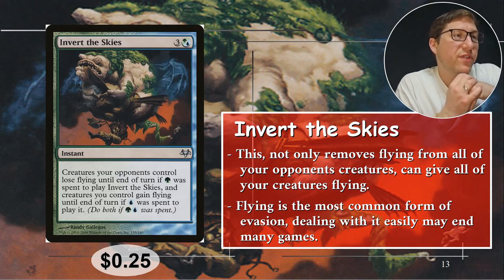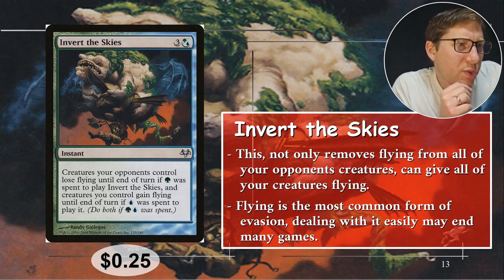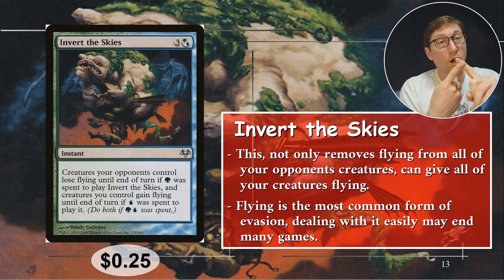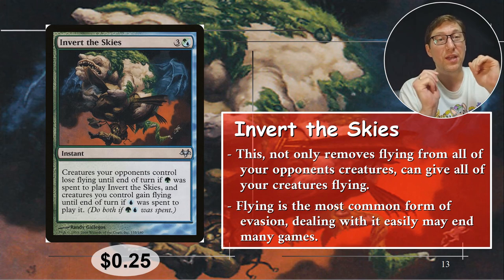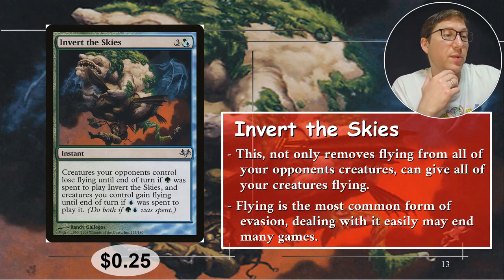Number one: Invert the Skies — one green or blue. Use both, and here's why. Creatures your opponents control lose flying until end of turn if green was used to cast Invert the Skies, and creatures you control gain flying until end of turn if blue was used. Do both if green and blue were used. So against flying evasion decks — which can be a big pain — you take away all their flying and give all of your stuff flying. Flying is the most common form of evasion, so suddenly you don't have evasion but I do. You can just knock them out right there. Very much a finisher or win-con card, and for only four mana it's pretty cheap for what it does. 25 cents.